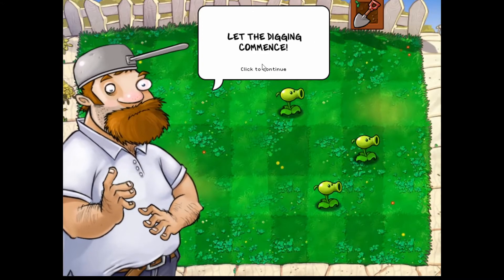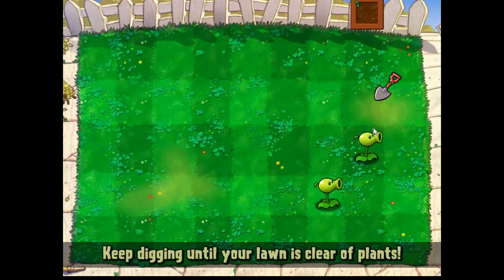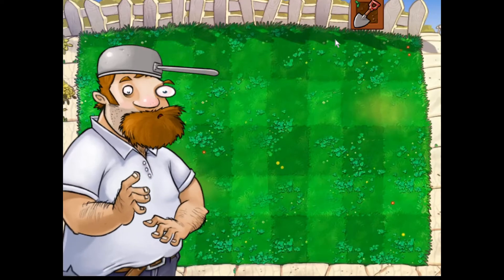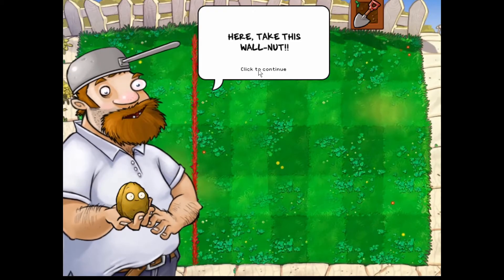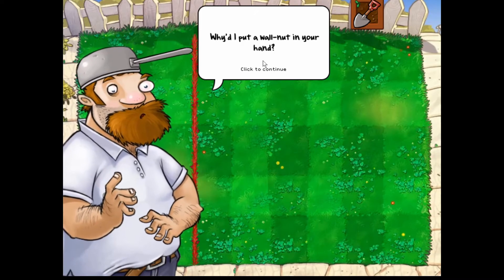Use your shovel, dig up those plants — let the digging commence. Click on the shovel. Okay, simple enough. Why did I put a walnut in your hand?